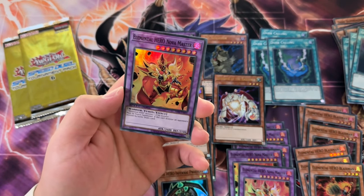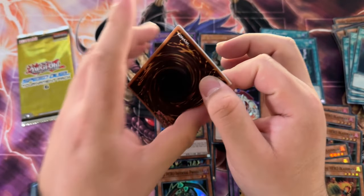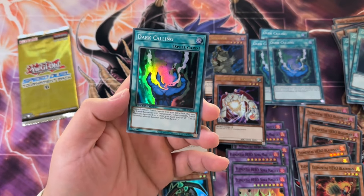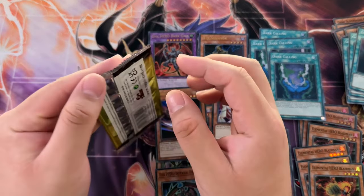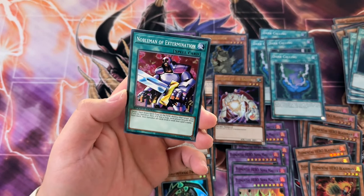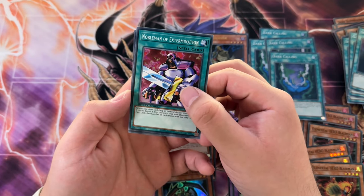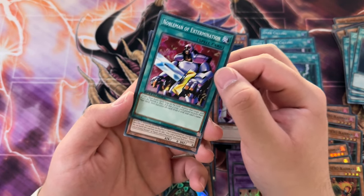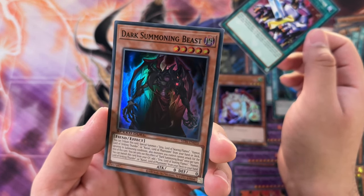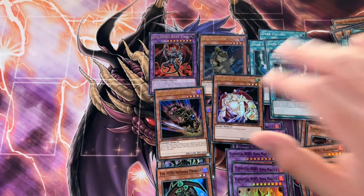That was close! Power Bond, Flute of Summoning Dragon, and a spell. Come on, one more Dark Gaia - I know I'm being really greedy here. Lord of D. I'm gonna will it to existence - is it a fusion? Dark Summoning Beast - that's unfortunate. That is a really dark boy, you can't even tell where his face is.